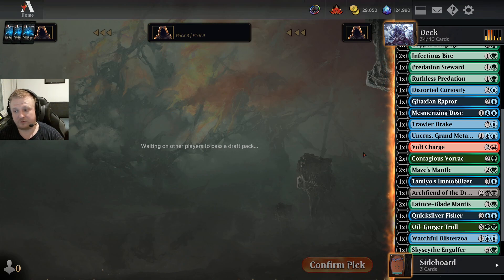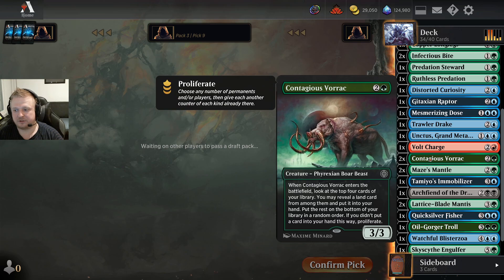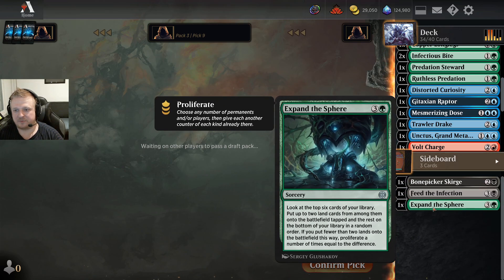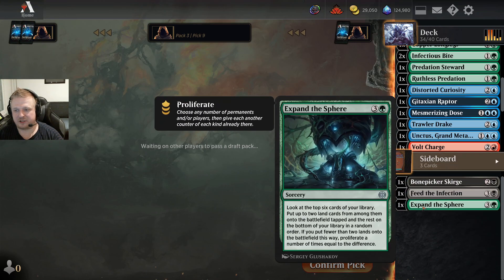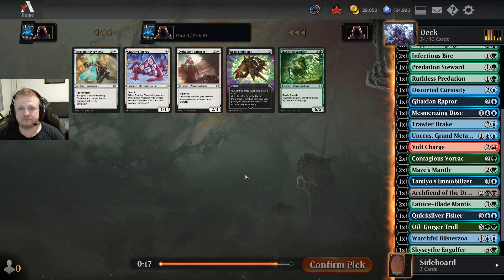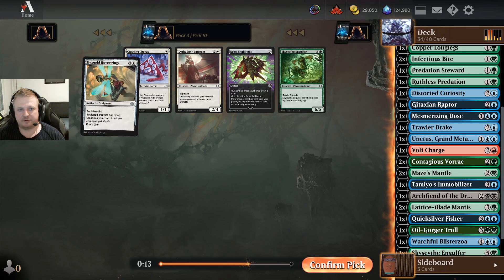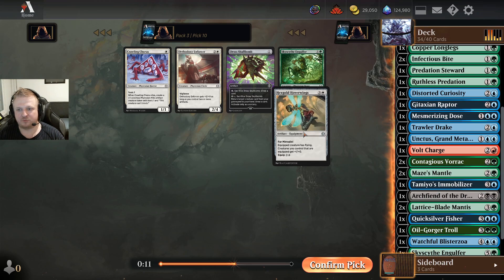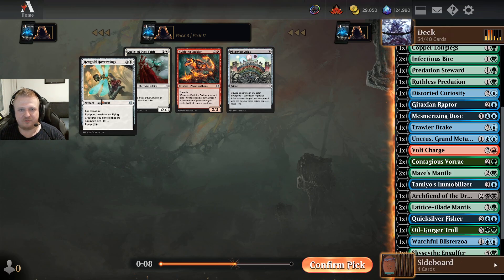I don't have that much proliferating in the end, but the Contagious Voraks can always proliferate too. If I play Expanded Sphere, I don't need that much mana — paying four mana to proliferate twice isn't worth it. I'm not playing double Anoint with Affliction. I'll take the uncommon — also a very good card. Maybe I can splash it when sideboarding.